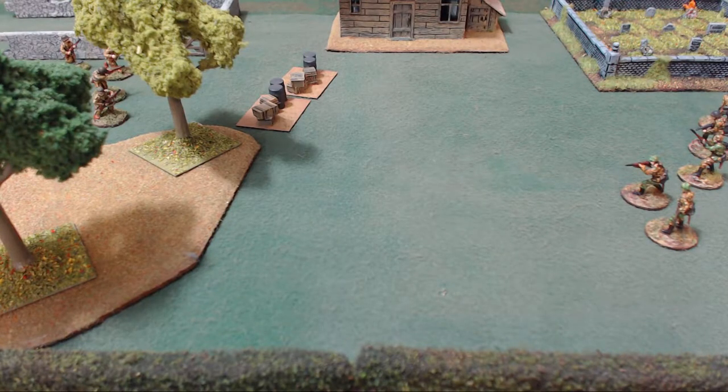There are three orders that allow a unit to shoot: a fire order, an advance order, or ambush. If you give your unit a fire order, they shoot. If you give them an advance order, they move and shoot. And if you give them an ambush order, they wait and shoot a unit that moves into their line of sight, through their line of sight, or out of their line of sight. At the end of the turn, they can also switch their ambush to fire on a target.